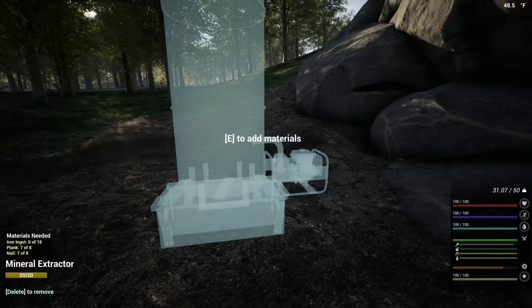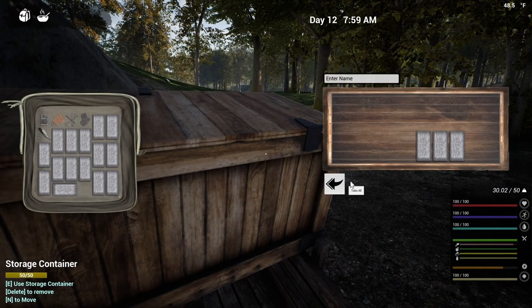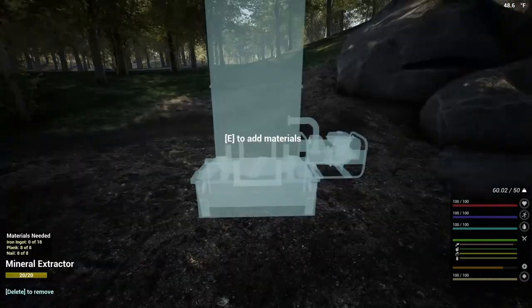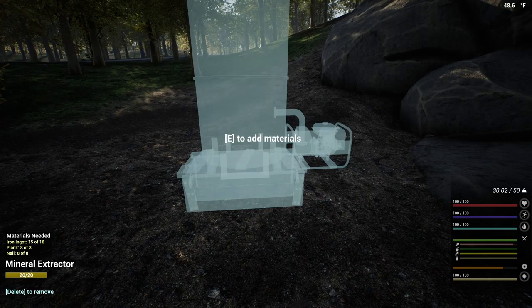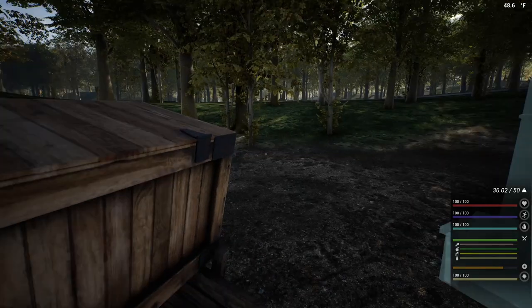As you can see down in the corner, it says materials needed. We need... okay, there we've got all of our planks and our nails. Now let's grab the ingots. Yeah, the ingots.